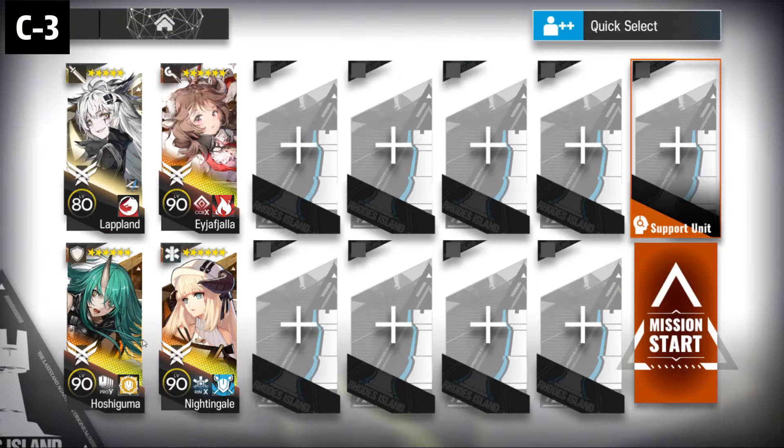Okay, C3, let's go. For C3 it's pretty simple. Must bring Lapland so that the hammer guy doesn't stun you. Hoshiguma or your best defender, Eeya or your best caster, and Nightingale. The rest just bring Surtle, Texas Alter, whatever.